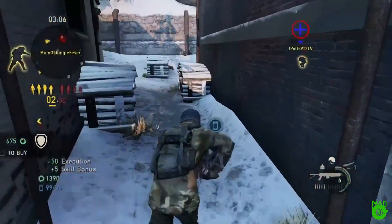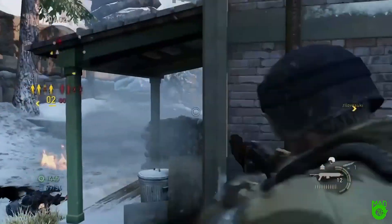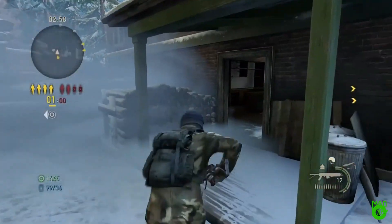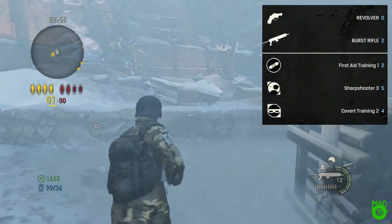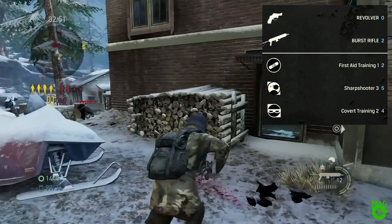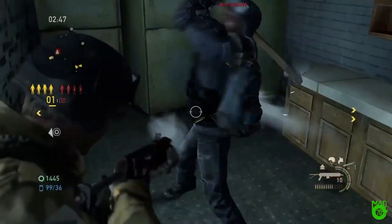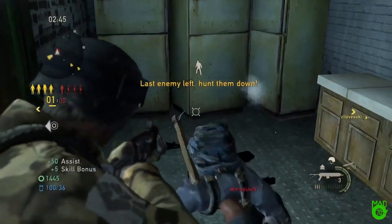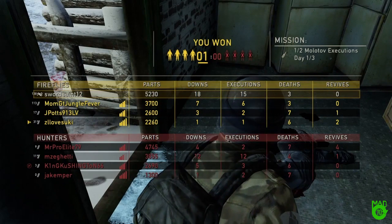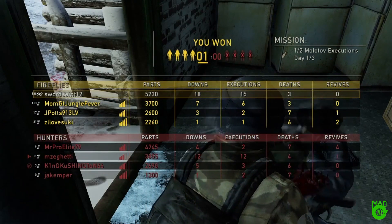I'm gonna put the loadout I assumed up on the screen. We're coming down to the wire here. I'm gonna say the burst rifle, Sharpshooter 3, Fat 1, and Covert level 2. Eighteen downs and three deaths — very good Sword Saint. This is MADCIRCLE70, signing out.